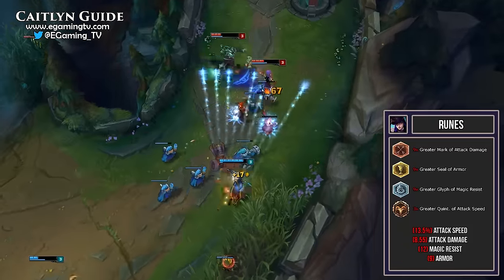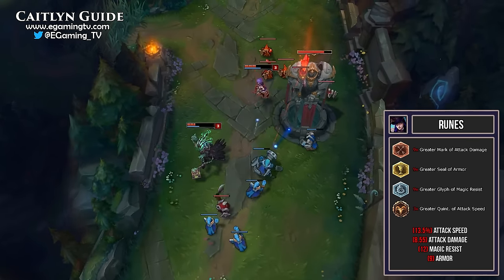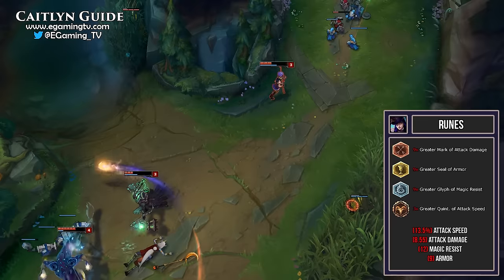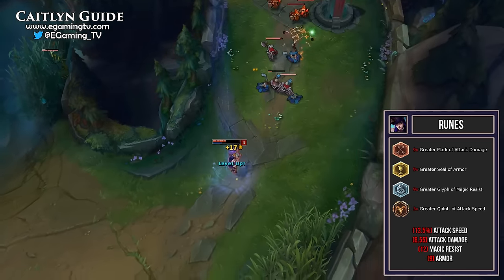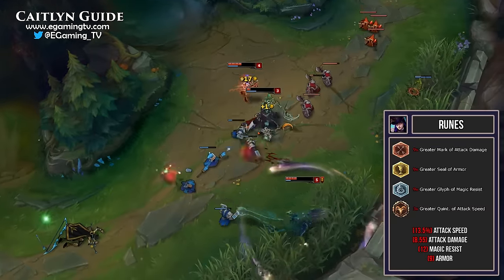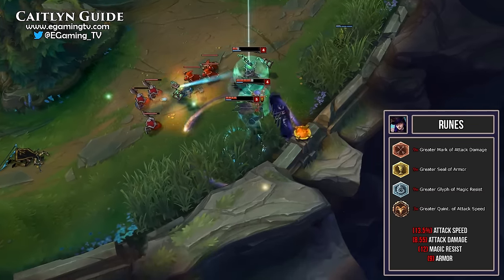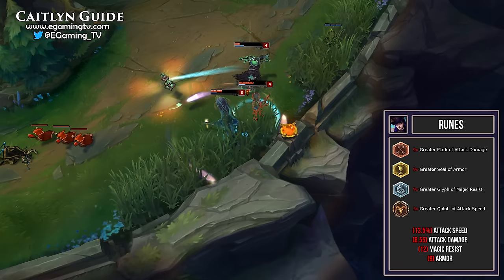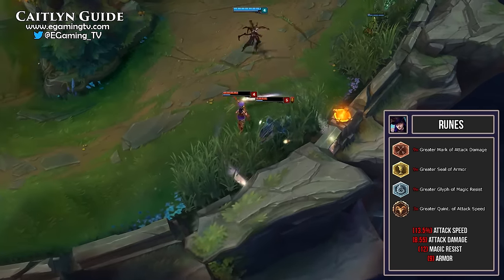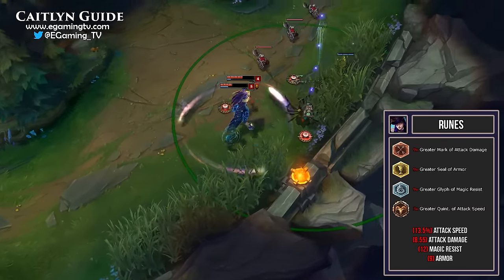The rune page is also very standard. We get 9 Greater Marks of Attack Damage, 9 Greater Seals of Armor, 9 Greater Glyphs of Magic Resist, and 3 Greater Quintessences of Attack Speed. In total this gives us 13.5% attack speed, 8.55 attack damage, 12 magic resist, and 9 armor. This gives nice attack speed and damage for harassing and last hitting, plus armor and magic resist to take less damage from harassment. Since Caitlyn has some mana issues, you can swap a few magic resist glyphs for mana regeneration — it's an alternative some Caitlyn players use.